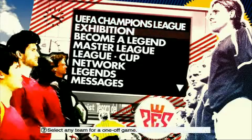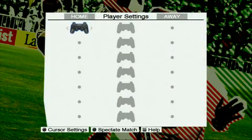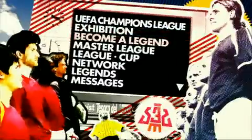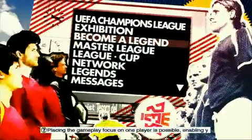Konami has clearly put some work into the presentation this year, and while the results are still some way off professional, they're definitely trying. The menu system has been given a pop art slash Gilbert and George overhaul, which may look a bit dated, but it does give the game an artistic look in the fairly commercial world of sports games.